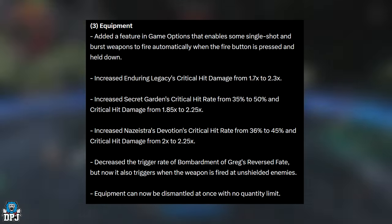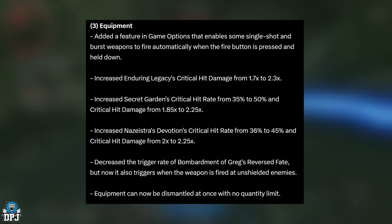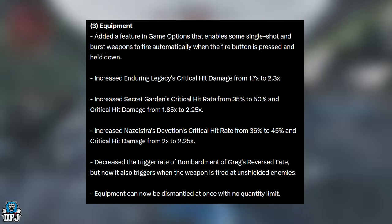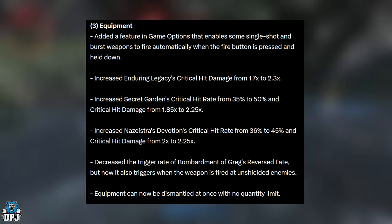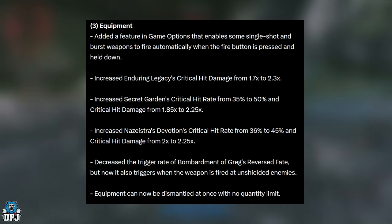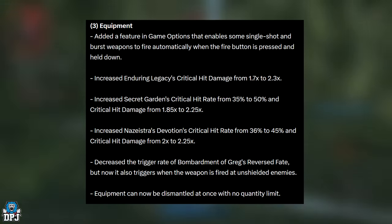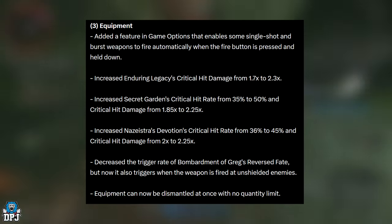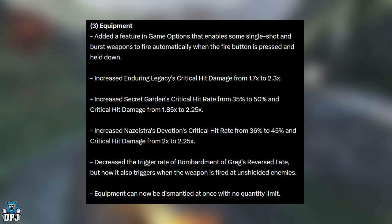Increased Enduring Legacy's official crit damage from 1.7x to 2.3x. Increased Secret Garden's critical hit rate from 35% to 50% and critical hit damage from 1.8x to 2.25x. Increased Nasdevulsion's critical hit rate from 36% to 45% and critical hit damage from 2x to 2.25x. Decreased the trigger rate of Bombardment of Greg's Reverse Fate, but it now also triggers when the weapon is fired at unshielded enemies — some great changes here.